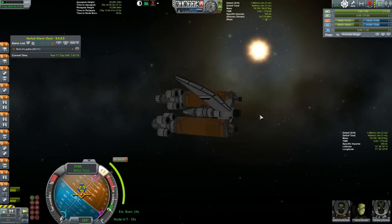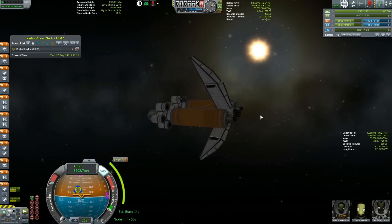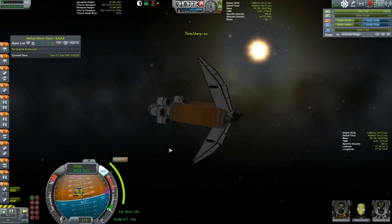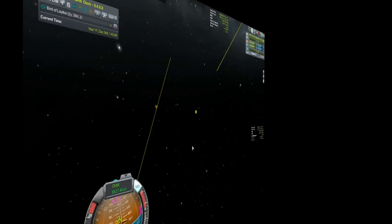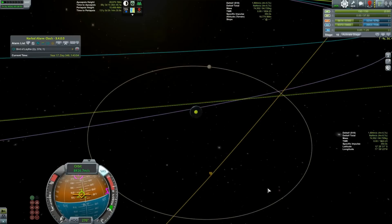We're doing a roll here to get our solar panels in the sun, for no other reason than it feels like the thing to do. We are noticed - our burn is in 40 seconds. Should probably be aimed at it. The reaction wheels on this thing are not the best, but they are enough to get the job done. And really, we're not going to be carrying all this mass around forever, and the timing of this burn really doesn't matter. That right there is pretty darn good.